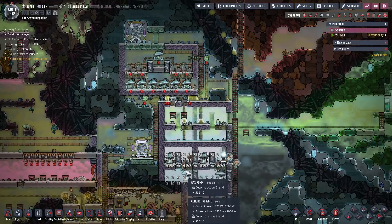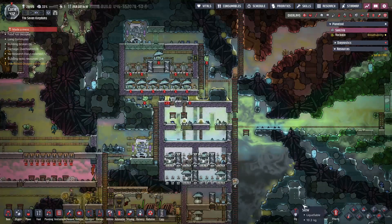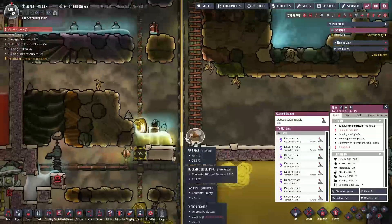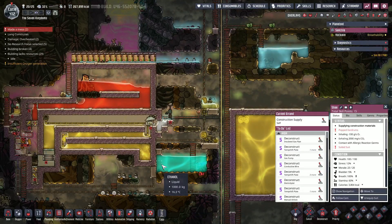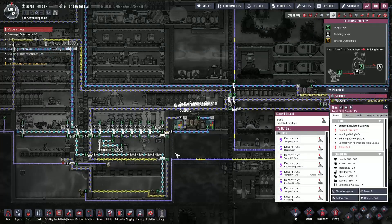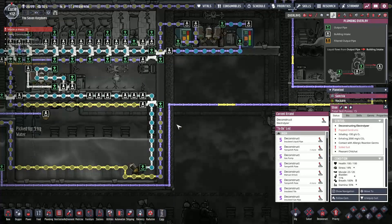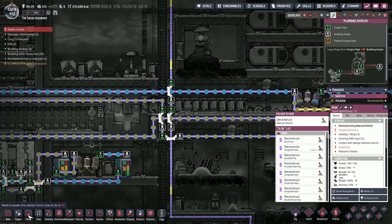Made a mess — that means someone's stuck, or they were just down here for some reason and made a mess. Do we have a water problem? Same issue that we discovered on our other colony — our bathroom is plugged up. Alright, just a minute. We can do this.